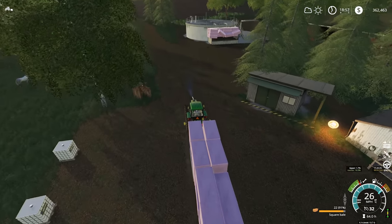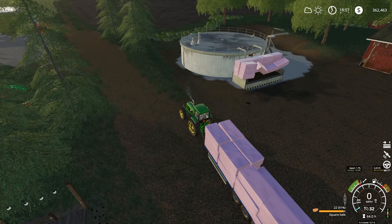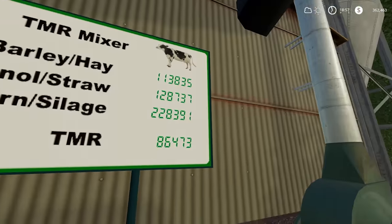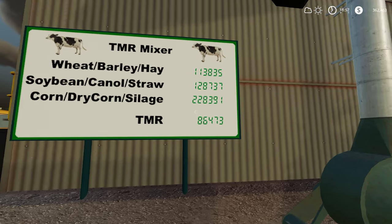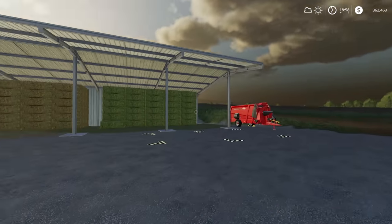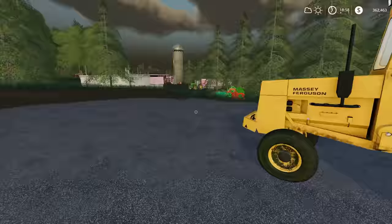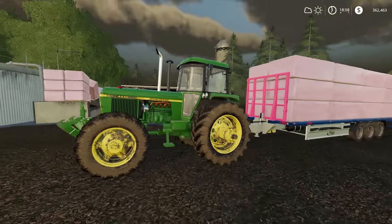Let me just go and check the TMR mixer. Look at the amount of bales there — that is a proper harvest. We've got 228,000 litres of silage in there already, 128,000 of wheat, straw and hay as well. And if you look at the shed, we are not short of supplies of both of those. So I think we'll leave one just as a safety net, but all of this goes in the BGA. Let's chuck it all in.